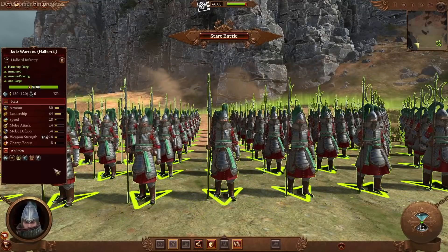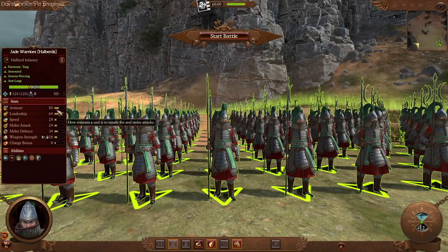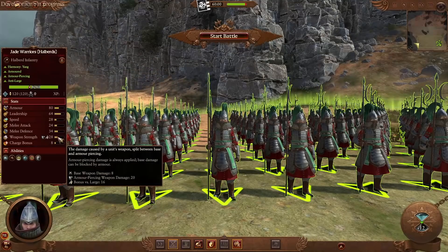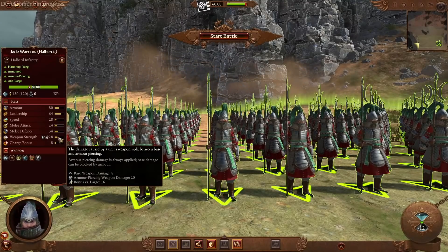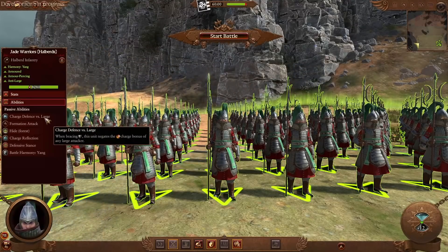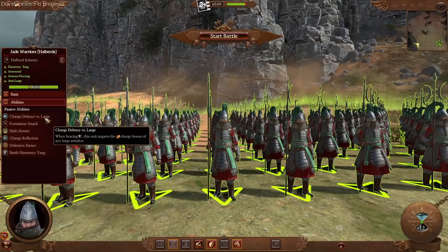At 700 cost, we have the Halberd variant of the Jade Warriors, carrying a two-handed halberd instead of sword and shield. They have the same 80 points of armor, but without a shield they lose the ranged block chance. They gain additional damage — in particular a 16-point bonus versus large and a heavier emphasis on armor-piercing damage with an 8 and 20 split, compared to the sword variety which is mainly base damage. Because they're holding a polearm, they regain Charge Defense and Charge Reflection, but the Charge Defense here is only against large. So unlike the Peasant Long Spearman, you will only negate charges from large attackers.